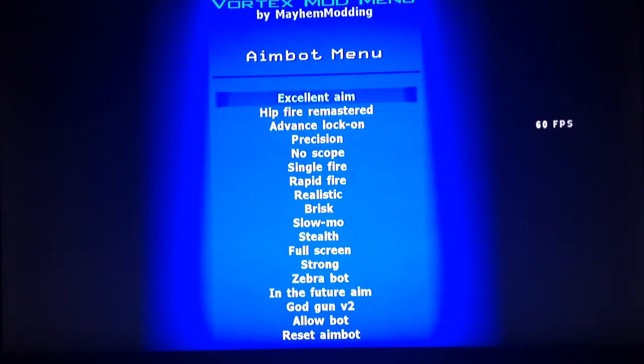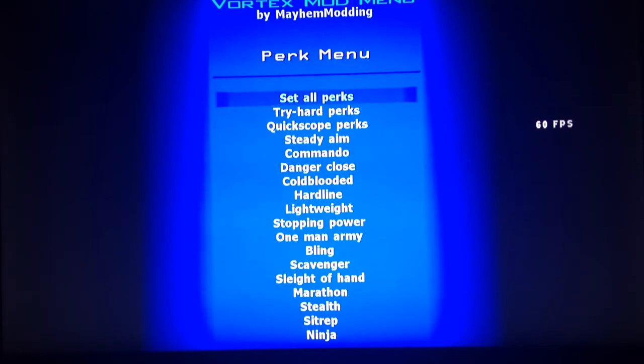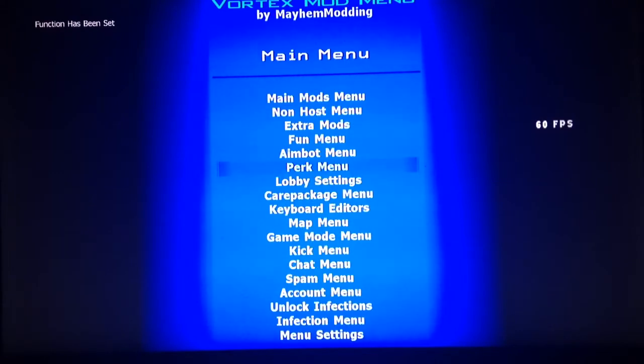The Aimbot Menu is important if you really want to use the aimbot. The ones you want to enable are Excellent Aim and also Enable Full Screen and Strong. After that, go to the Perk Menu, set yourself up with all perks, and then that's done.